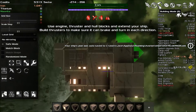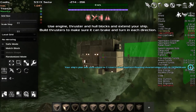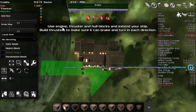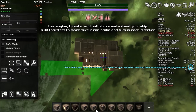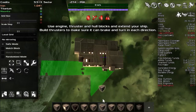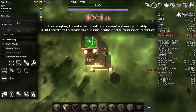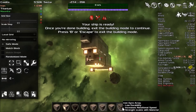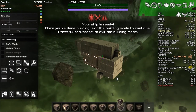We can get out of build mode by hitting B. Are we trapped in build mode? Use engine, thruster, and hull blocks to extend your ship — build thrusters to make sure it can brake and turn in every direction. I thought I just did that. We're all good — iron gyro array! Gyros away!